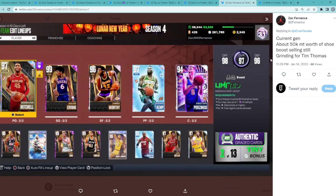Next team comes in from Zach. He's on current Gen, has about 50,000 MT worth of shoe boost still selling, and he's grinding for Tim Thomas, so he's got about 300,000 MT to spend. Another decent team — I'm not really the biggest fan of Steve Francis, Larry Bird is pretty solid, James Worthy is a little questionable, so I'd say this team's probably like an 8 or 8.5 out of 10. You do have guys like Dr. J. Starting lineup wise I would keep everybody except James Worthy. For the small four, either the Tizz of Season LeBron for about 150,000 MT or Cincini's Pal for about 40,000 MT — I'd probably go LeBron for the height and defense alongside Sean Kemp and Kristaps.